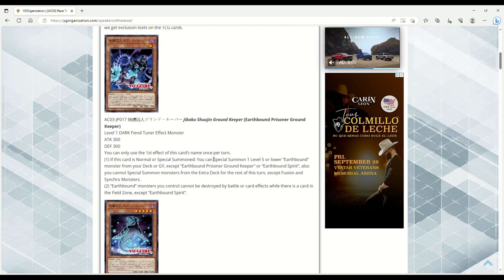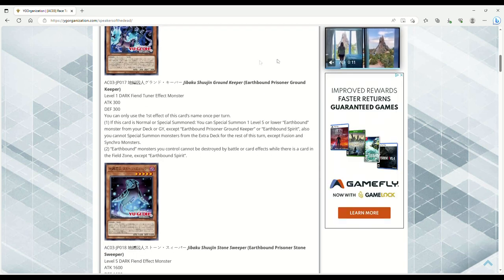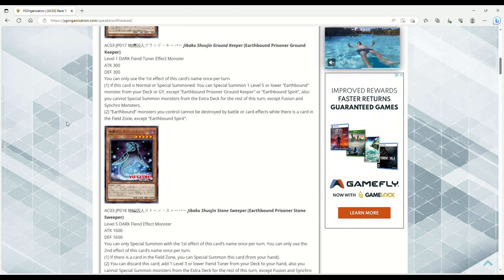This is Earthbound Prisoner Ground Keeper — Level 1 Dark Fiend Tuner Effect Monster, 300 ATK and DEF. You can only use the first effect once per turn. If this card is Normal or Special Summoned, you can Special Summon one Level 5 or lower Earthbound monster from your hand — that's the Ground Keeper or the vanilla Earthbound Spirit. You also cannot Special Summon from the Extra Deck for the rest of the turn except Fusion and Synchro monsters. That's totally fine.